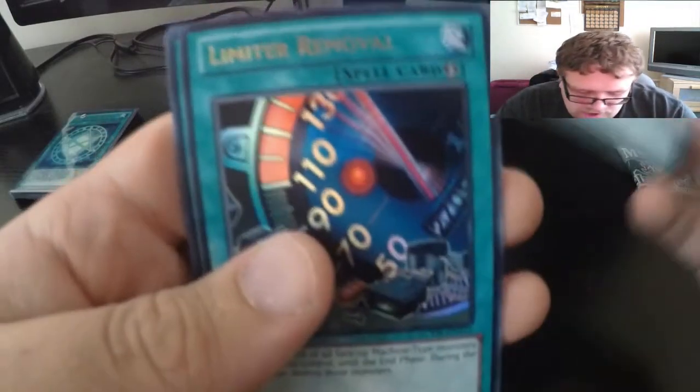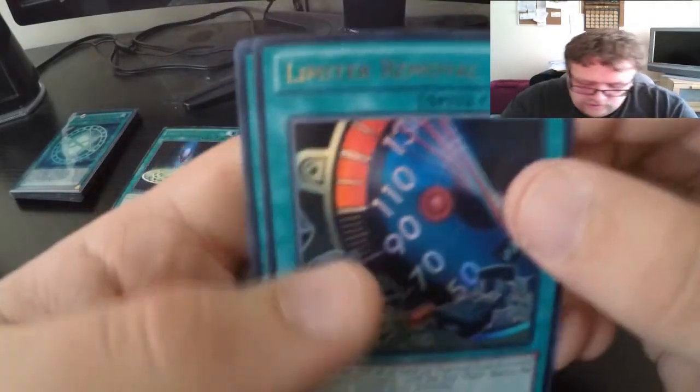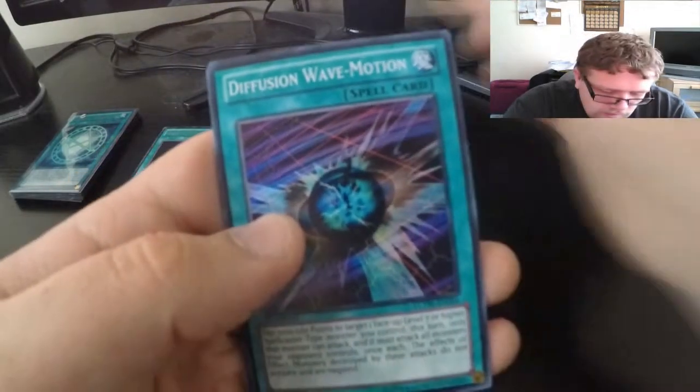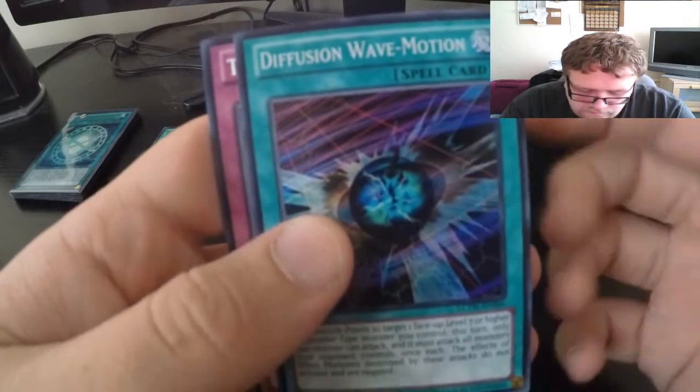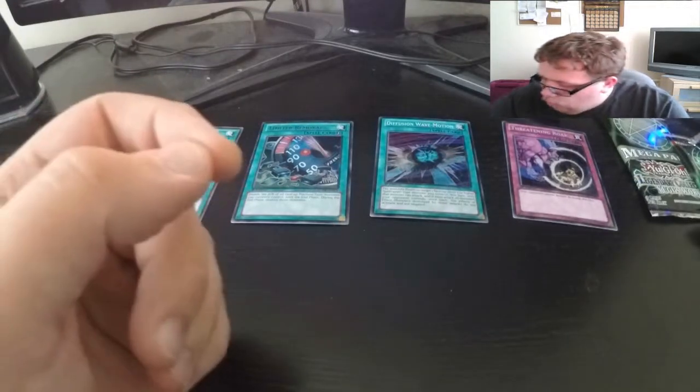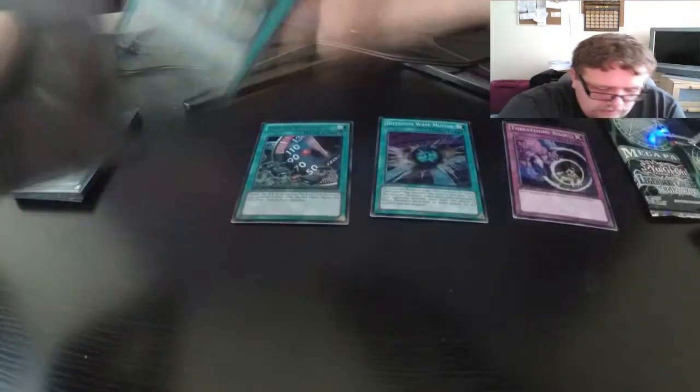So for our rare we have the Sage of Stone — very nice card there. Limiter Removal for our ultra. Different Dimension Wave Motion for our super — very nice there. Secret rare Threatening Roar. Let's sleeve all these bad boys up.